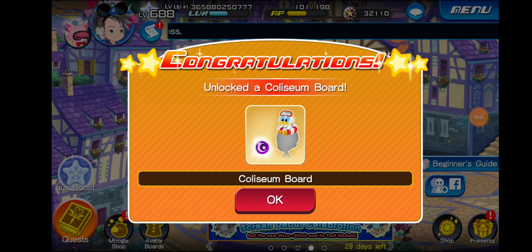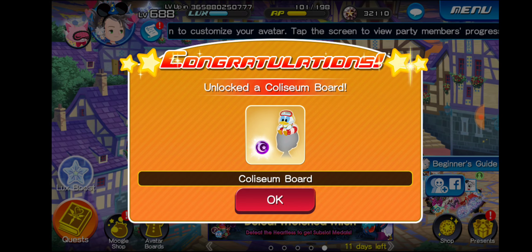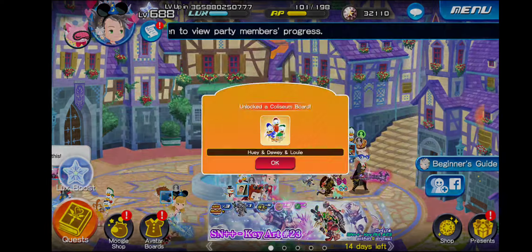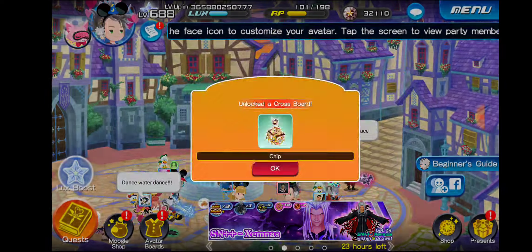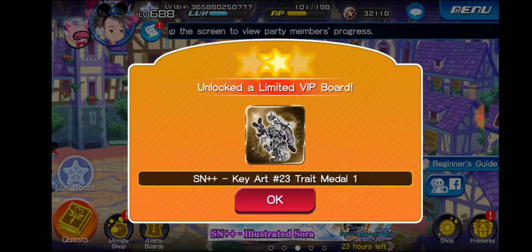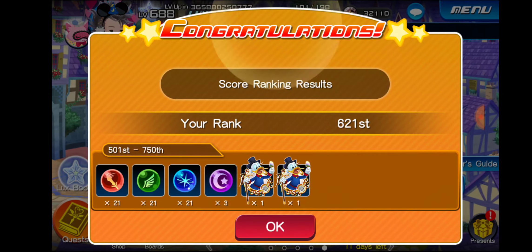Hey, what's going on guys? DLegend here. Brand new month — it is June now in Kingdom Hearts Union Cross and in the real world. But today we are going to be going over the updates that are going on in June as well as going over the brand new KeyArt 23 banner. So as you can see, there's a lot going on here. Yeah, let's talk about all of it.